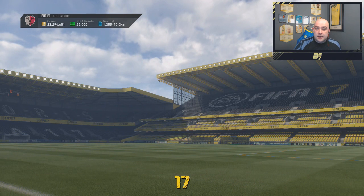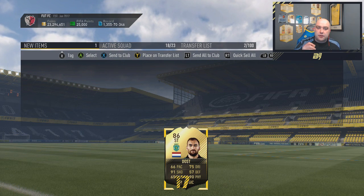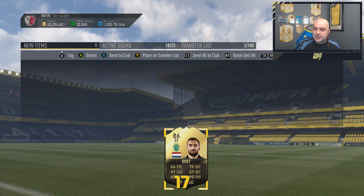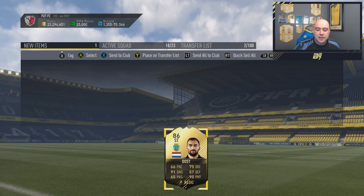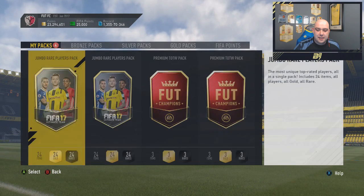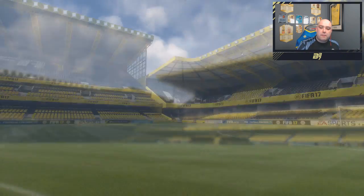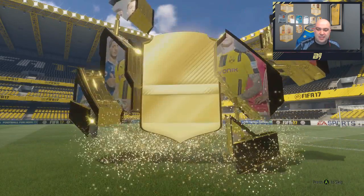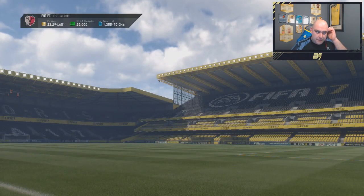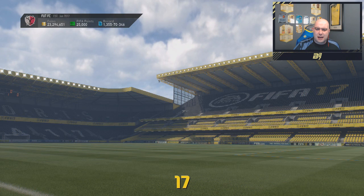He looks alright — I'll hold on to him. So now we've got our three team of the week players. Actually, we've also got two 100k packs I totally forgot about, plus two more packs as well. This is taking ages — come on EA. We've got two 100k packs; this is where I'm hoping to get a walkout or inform. No inform in that one — that's a rough 100k pack. And Nzonzi is our best player from the first 100k pack, so probably not getting coins worth from that.